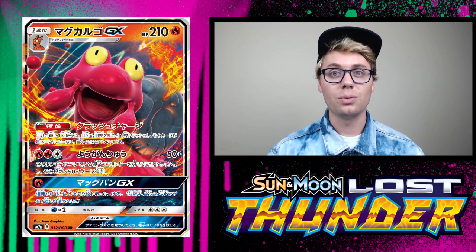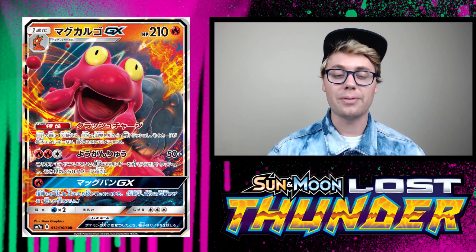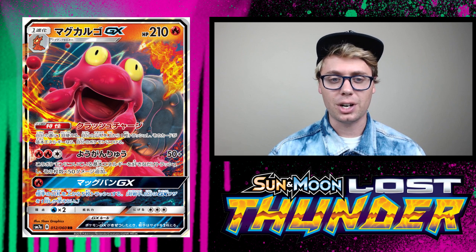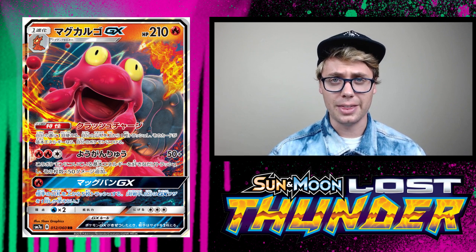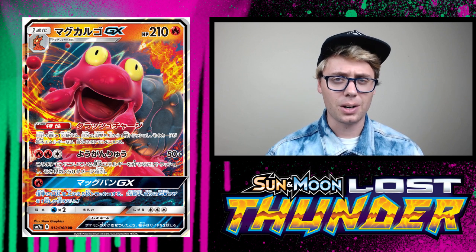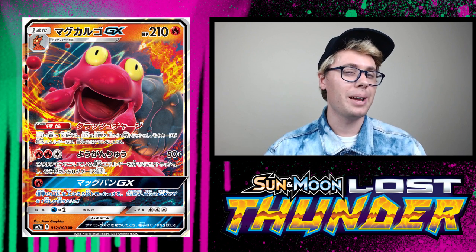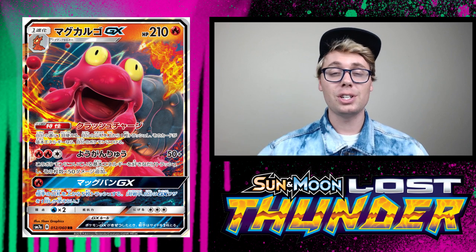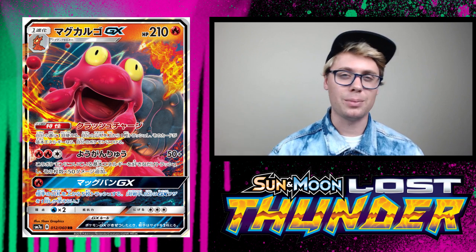That's great because Lava Flow requires a lot of energy. For two fire energy and a colorless, Lava Flow does 50 plus damage — you can discard any number of basic energy cards from this Pokemon, and it does 50 more damage for each card discarded. So if you discard all three energies attached to Magcargo with Lava Flow, you're doing 50 plus 150, which is 200 damage for just three energy. With Choice Band you can do 230. Four energy gets you 250, five energy gets you 300 — essentially an infinite damage ceiling.